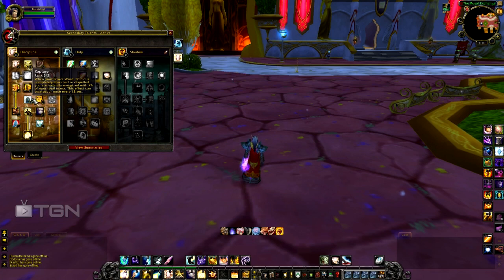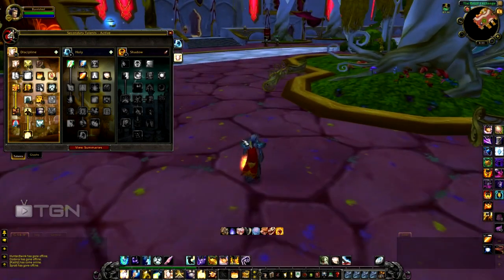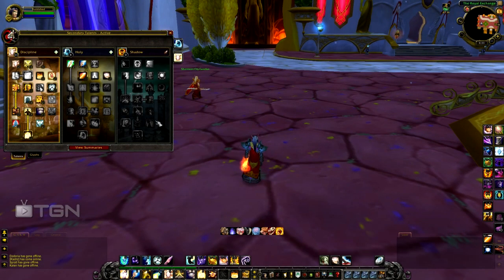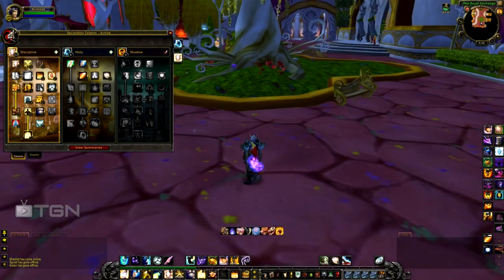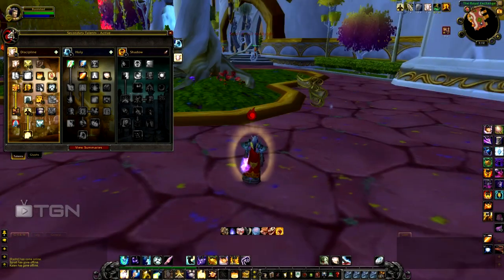Tier 4 has Rapture — get this 3/3. When your Power Word Shield is completely absorbed or dispelled, you get 7% of your total mana back, which can only occur once every 12 seconds. If you time it well, it's absolutely insane for keeping mana up, which you need since Disc is the least mana-efficient healer right now. Next is Borrowed Time, which grants 14% spell haste after casting Power Word Shield, so you can shield someone and then heal them very quickly. Combined with Power Infusion, that's an incredibly fast heal.